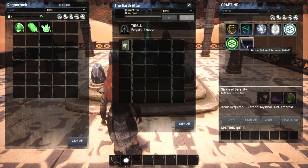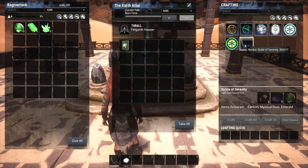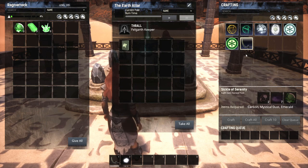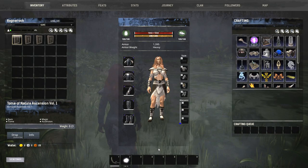There's also a weapon - it's not actually a weapon, it's a harvest tool. Each altar has its own unique harvest tool. You want to make sure you craft these; full emeralds are a bit of a pain but it's just time-consuming. Carbon is easy - you get it from all coal nodes - and mystical dust isn't too hard to get either. You'll make that in your alchemy desk.